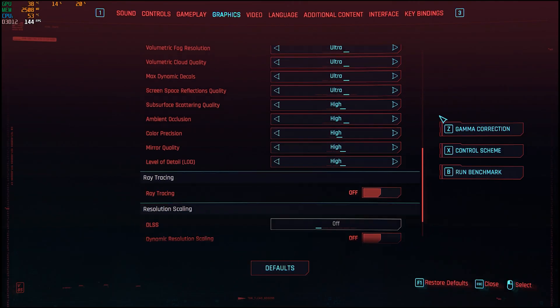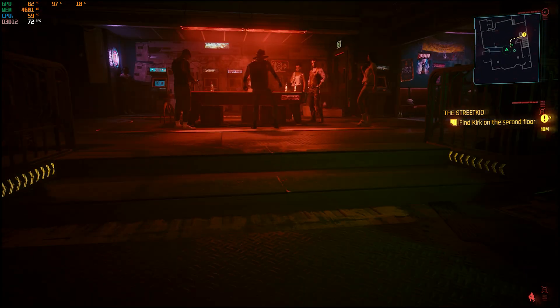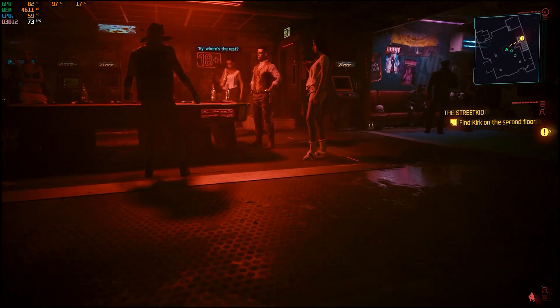Now to the PC killer — Cyberpunk 2077 on high settings. We got around 72 FPS, which is just insane.